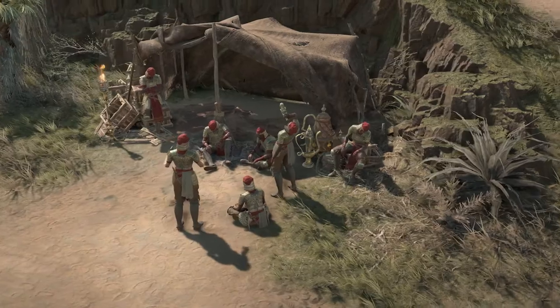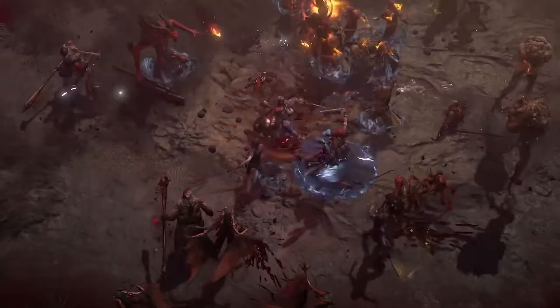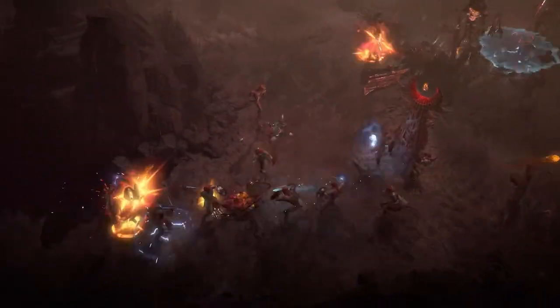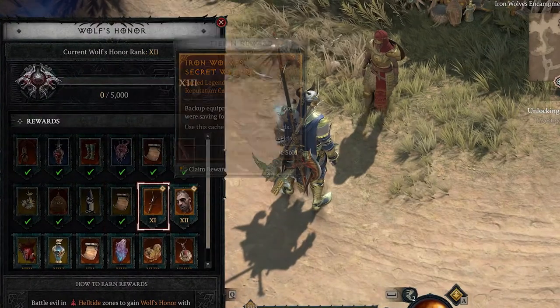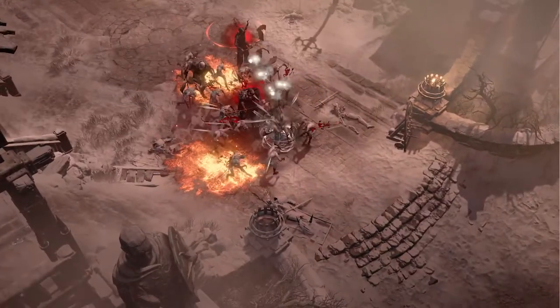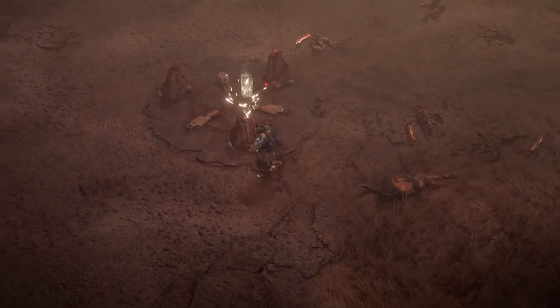Rounding out the new activities is the inclusion of the Iron Wolves. They're finally joining the fight. They could no longer stand on the sidelines seeing the Helltides and Hell's forces intensify their assault on Sanctuary. As Season 4 players engage and progress through the Call of the Wolves seasonal activity, they'll earn honor with the Iron Wolves, unlocking access to a vast assortment of rewards. In the updated Helltide, for players who are able to stay alive long enough, they'll be paid a visit by the Hellborn — former Heroes of Sanctuary who have aligned with the forces of Hell. Players who are able to take down the Hellborn will be acquiring the materials they need to engage with the new premier Helltide activity, the Accursed Rituals.